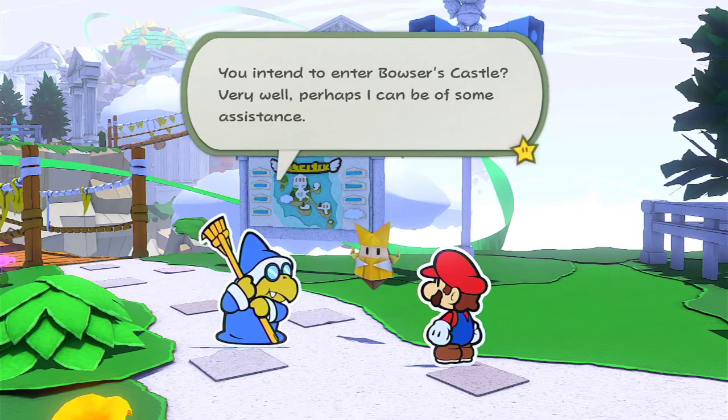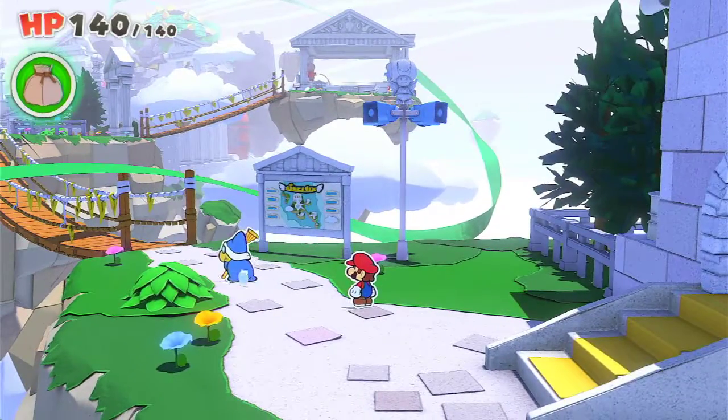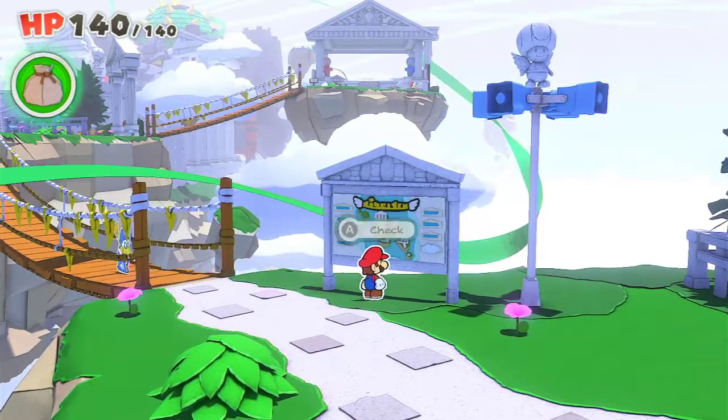We intend to enter Bowser's Castle. Perhaps I can be of some assistance. Nice! We finally got another partner. Follow me quickly now. Okay, but hold on — I want to check the map. I think we should listen to him, but I want to check the map.